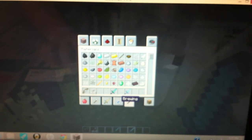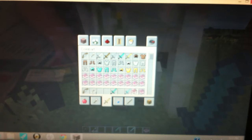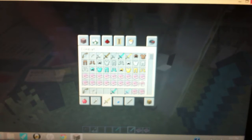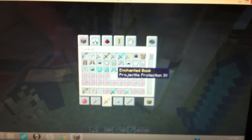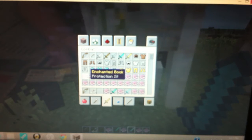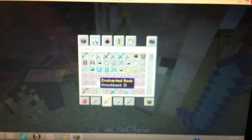If you wanted to make this in creative mode, you would go to — actually it's combat. You would take Power 5, Punch 2, Infinity 1, Sharpness 5, and Knockback 2. I think that was it. Oh, Knockback 2, here we are.